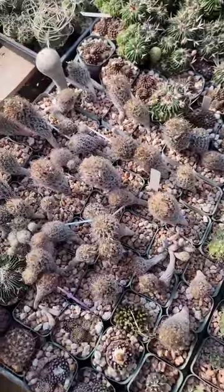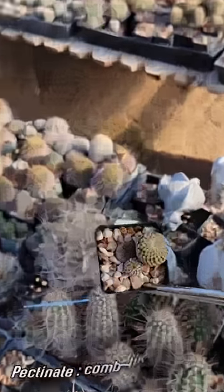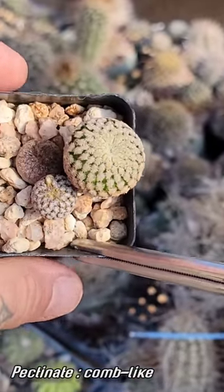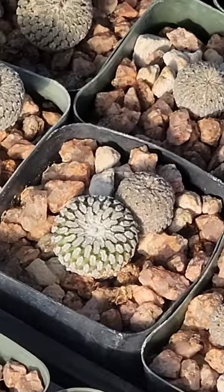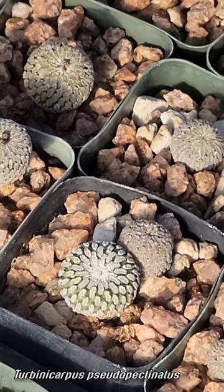The form implies the habitat — I just love that kind of stuff. It's where the Turbinicarpus are apical. Pectinate spines pectin like a comb, just like Pachycerus pectin aboriginum. You look at the fruit on them, it's all comb-like. But that's a trait you get in a lot of these weird Mexican limestone cacti with those pectinate spines.